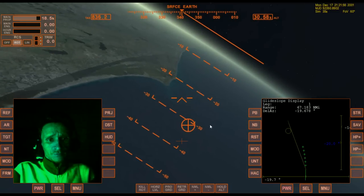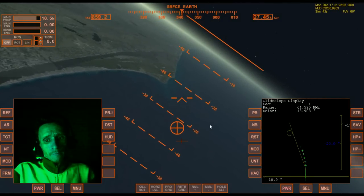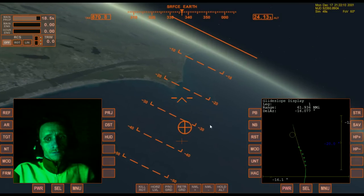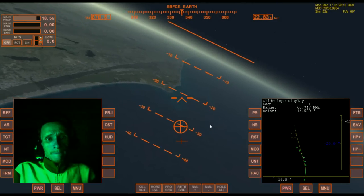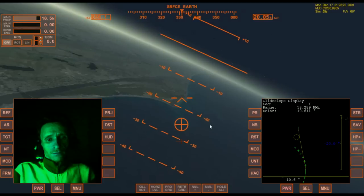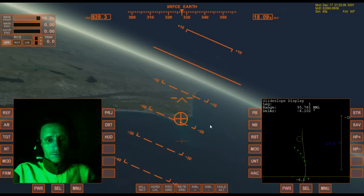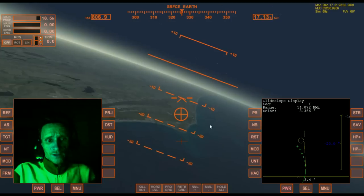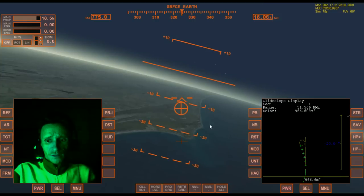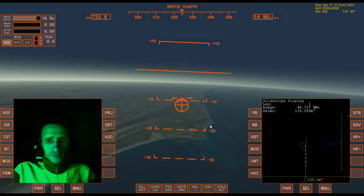Alright, keep that velocity vector right toward the runway, and then watch the HAC to give me an idea if I'm getting lined up or not.